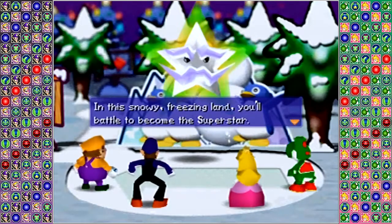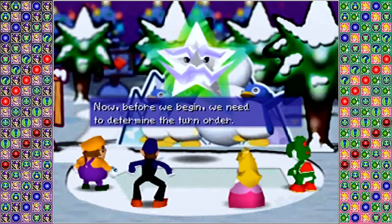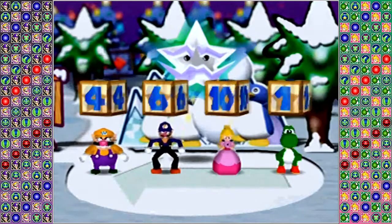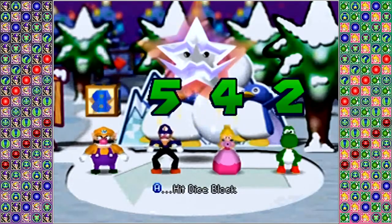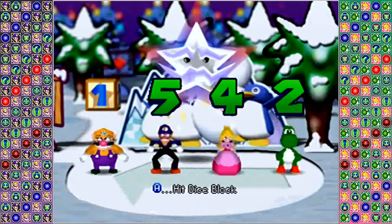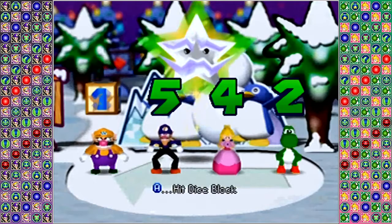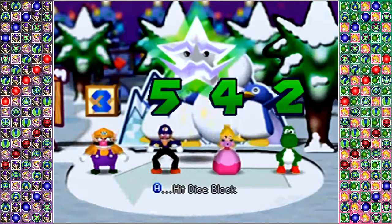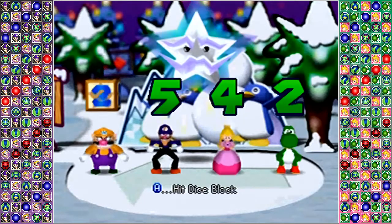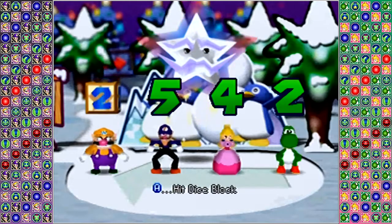In this snowy, freezing land, you'll battle to become the Superstar. But before we begin, we need to determine the turn order. His explanations are a bit brief. It should be noted that in this game, they included a full story mode, so the boards don't have their own individual stories that they had in the last couple Mario Party games, which is kind of a shame. Also notable that we no longer have our funny little costumes from Mario Party 2, which again is rather a shame.